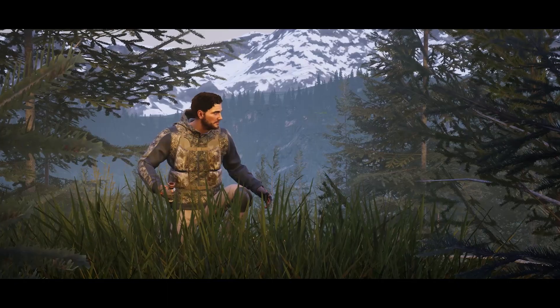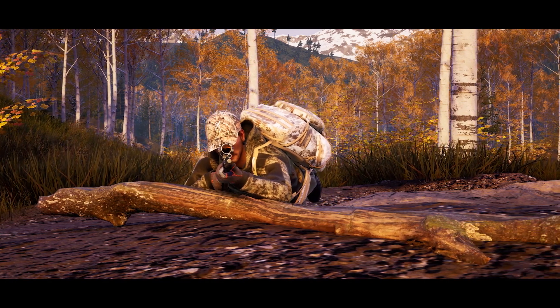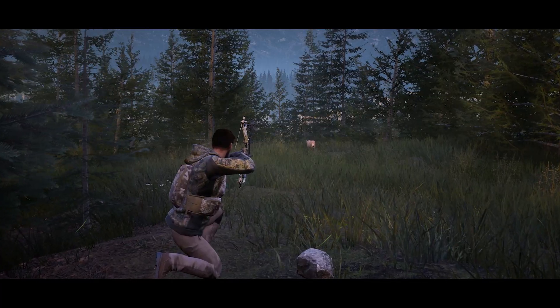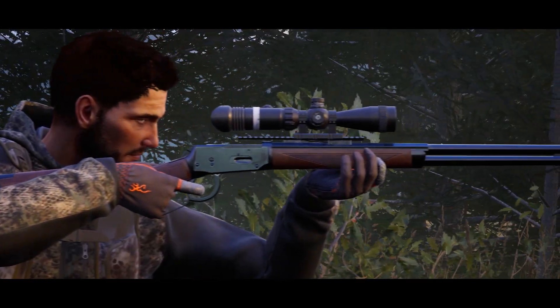Let's take a look at animal behavior in the game. Most of them move around in groups, so be careful as you approach. They can see you, smell you and hear you. If you are spotted, the animals will flee, and it will be much more difficult for you to take the perfect shot.